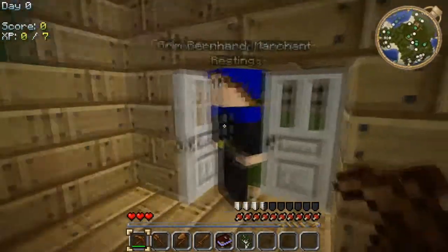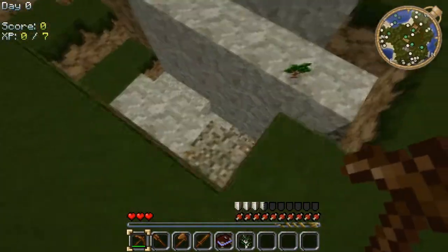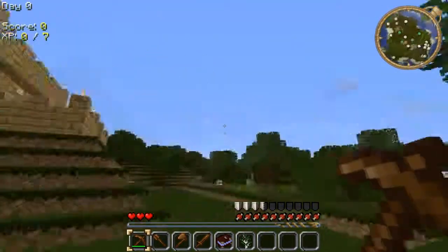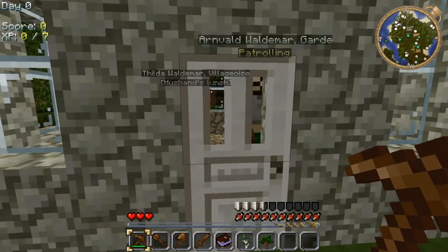I guess the first thing to do would be to just get like a base or something. Whoa, what is down there? Don't want to go down there yet. So we've got a few - like a little mini town here. There's like a little fort up there. That's pretty awesome. We've got patrolling. We've got a ward, Waldemar.